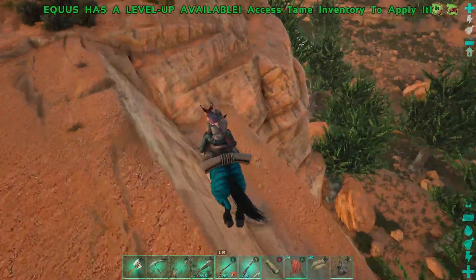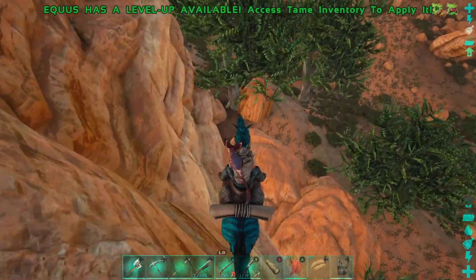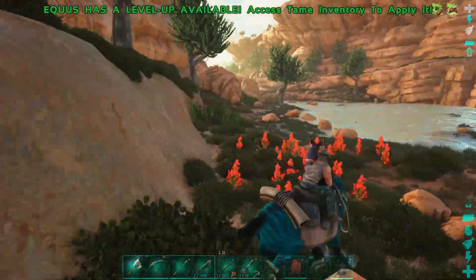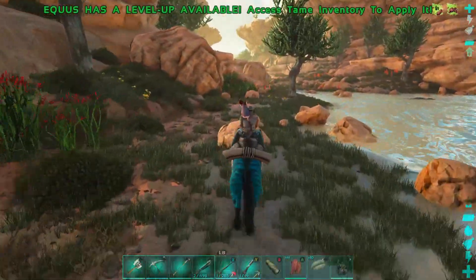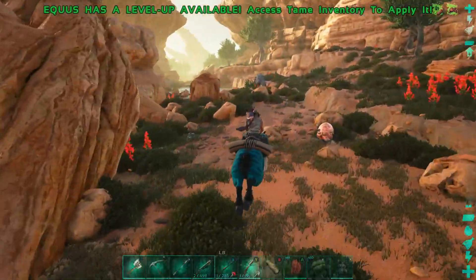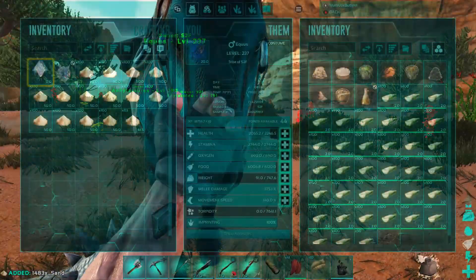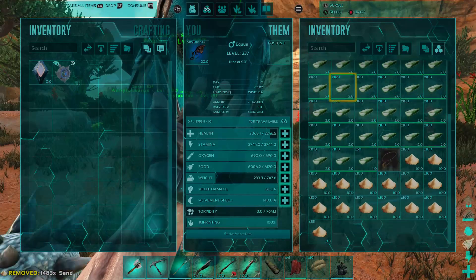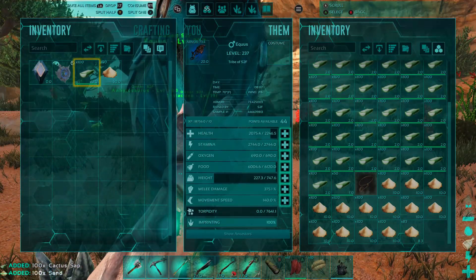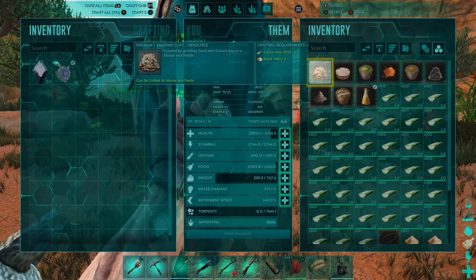All we have to do is take this cactus sap back to base and then start making clay — that's the material you need for adobe. The recipe is cactus sap and sand, just throw that in the equis's inventory. Also, watch out in these waters for capros — be well aware of that before deciding to make a base in one of these ravine areas.